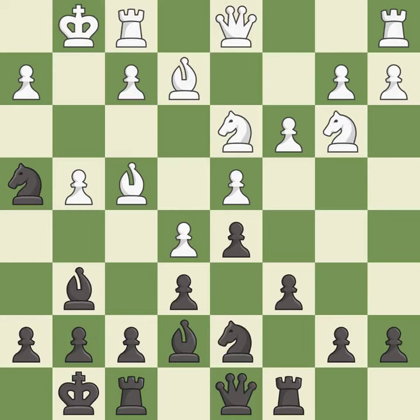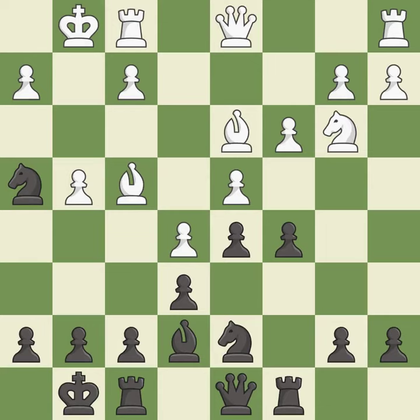This is an equal trade — it is best. Takes back; it is good. This threatens to fork pieces — it is best. This prevents the opponent from being able to fork pieces — it is good. This maintains the balance in material with a good trade — it is best. Takes back — it is excellent.